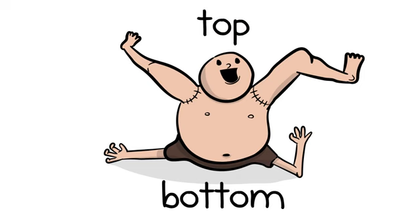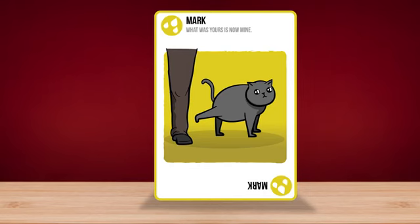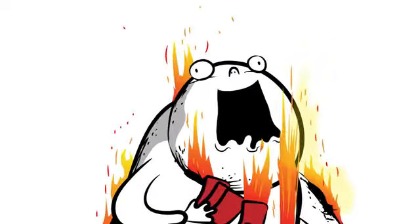We also added cards that swap top and bottom, a powerful curse card that afflicts your opponents with an unpleasant cat, a mark card that lets you mess with other players' hands, as well as a boosted skip, see the future, and alter the future cards!